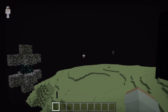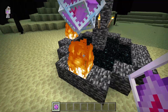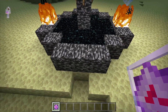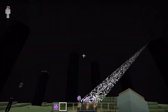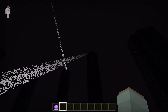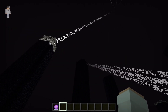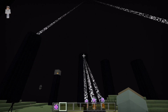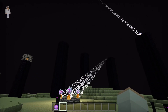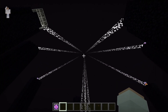The first End Gateway that spawned is over there, and the second one that spawned is over here. If you want to respawn the Ender Dragon again, place an End Crystal at each of these spots. All the End Pillars will get repaired, and once they are, the Ender Dragon will spawn.